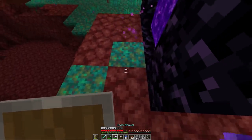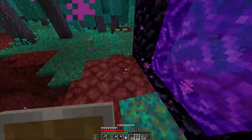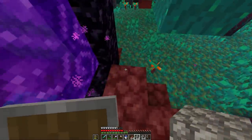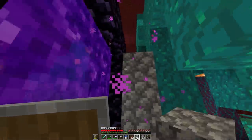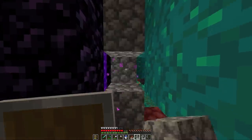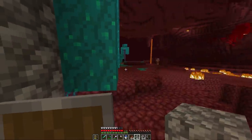Check out the second part in this educational series where I talk about how the nether works and give you some valuable advice for braving your first nether adventure. When you first get to the nether, cover your portal with cobblestone to make sure it doesn't get broken and you have some protection.